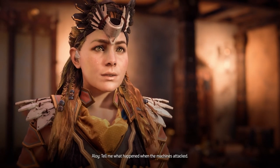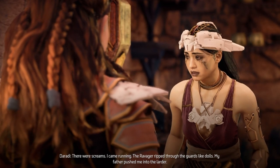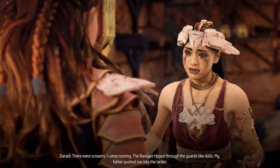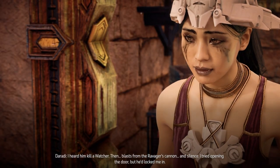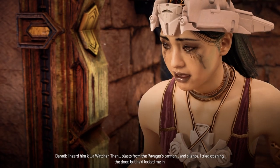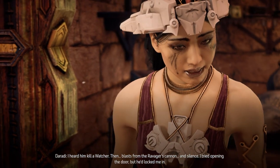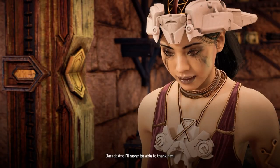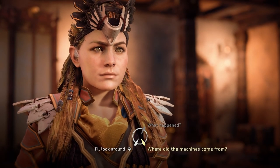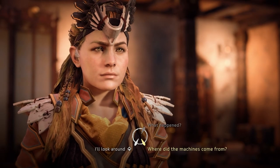Tell me what happened when the machines attacked. There were screams, I came running. The Ravager ripped through the guards like dolls. My father pushed me into the larder. I heard him kill a watcher. Then blasts from the Ravager's cannon. Silence. I tried opening the door but he'd locked me in. He saved your life, and I'll never be able to thank him. Oh, that's sad, guys. Yes, and Aloy can relate to this — remember Rost? Rost, rest in peace, dude.